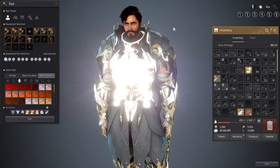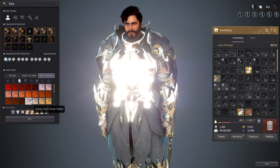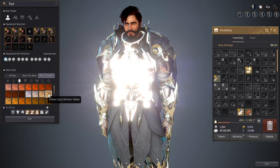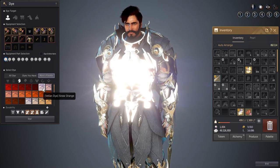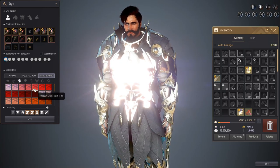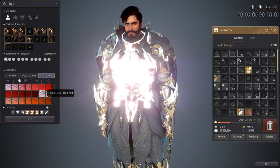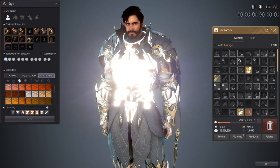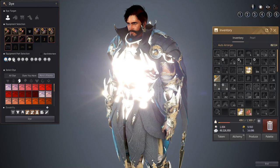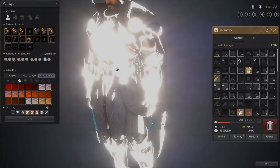It really depends on the time of day and the location you're at, but it still looks pretty nice. So for this example, I'm going to go ahead and choose the yellow variant because each of these has a slightly different coloration. If you notice, it's slightly more reddish and pink here, slightly more orange, slightly more yellow. For my armor, I prefer to do the yellow, so I'm going to go ahead and dye all the metallic parts in my gear.